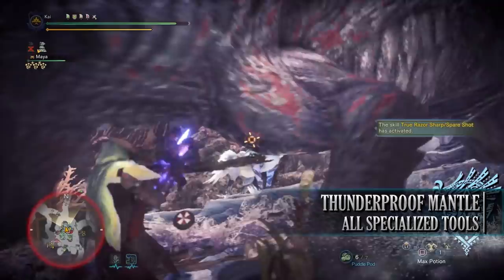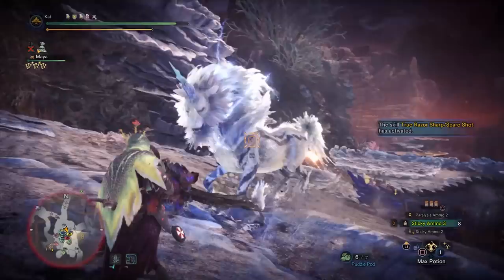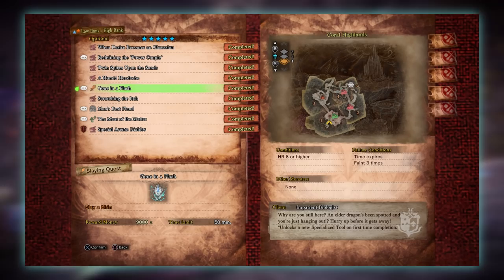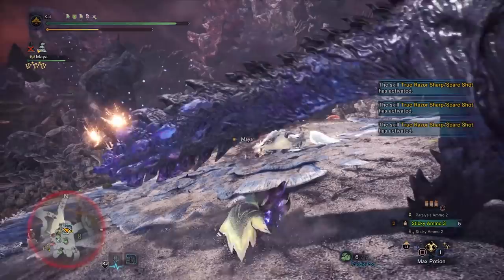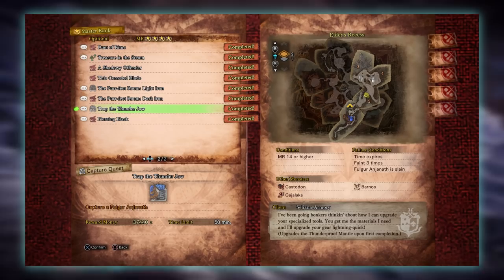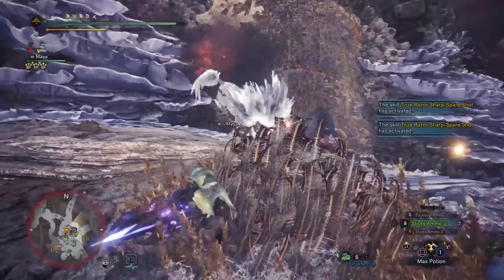The next mantle is the Thunderproof Mantle. This is another elemental based mantle that reduces Thunder damage and nullifies Thunder Blight as well as the Paralysis ailment. The base version is obtained from the 5 star low rank quest Gone in a Flash, requiring Hunter Rank 8 or higher, with players taking on a Kirin in the Coral Highlands. The upgraded version requires players to have first completed the 4 star Master Ranked optional quest Trap the Thunder Duel, requiring Master Rank 14 or higher, with players taking on a Fulgur Anjanath in the Elders Recess.